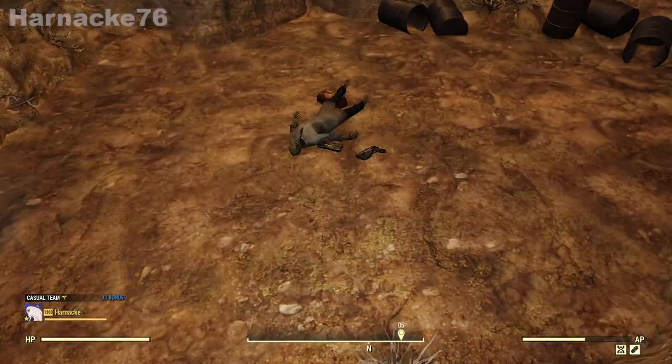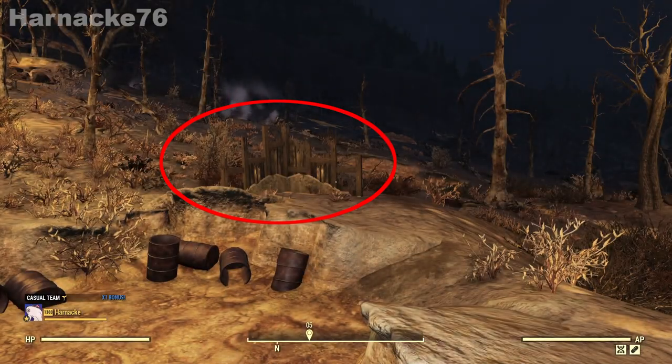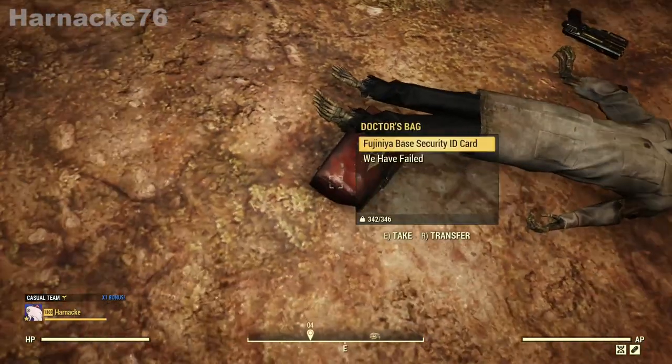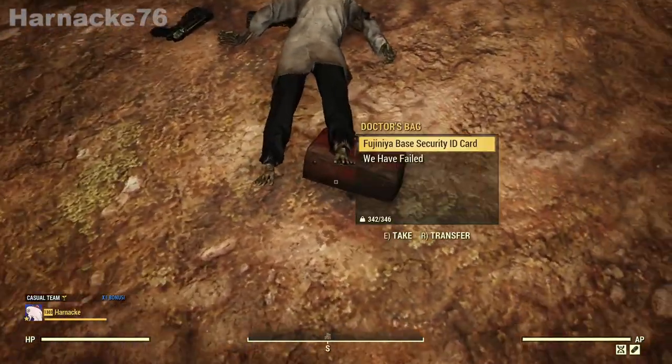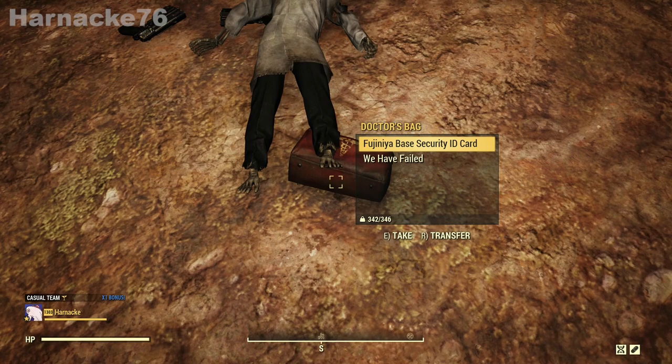And there is the spawn point, marked by this little broken piece of house here — that's how I find it usually. These spawn points are usually on a flat, clean area like this one. Here we have the Virginia Base Security ID card, which will let you into the two locked rooms at the Fugenia spy base under Mama Dolce's.